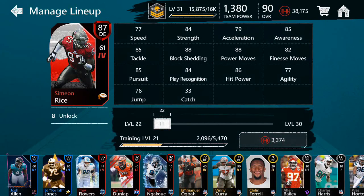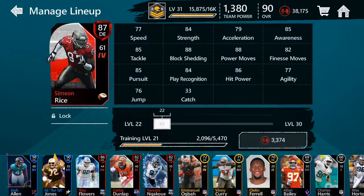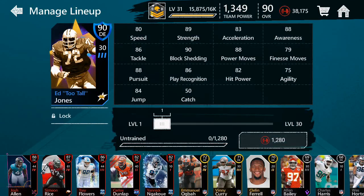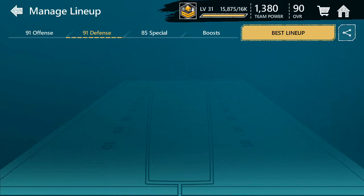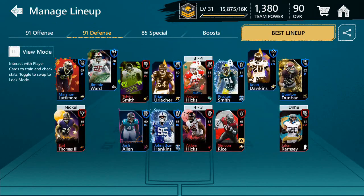I actually have his 88 overall variant in my lineup right now. And look — I'm going to unlock Simeon Rice as well! I also completely forgot we have Ed Too Tall Jones, but I think it'd be better to use him in sets. Look at that team, guys — our team is looking so good! I also updated the corners, but I'll fix that later.